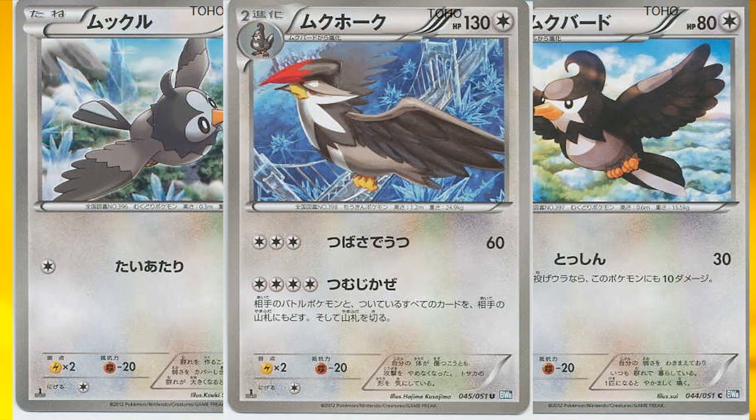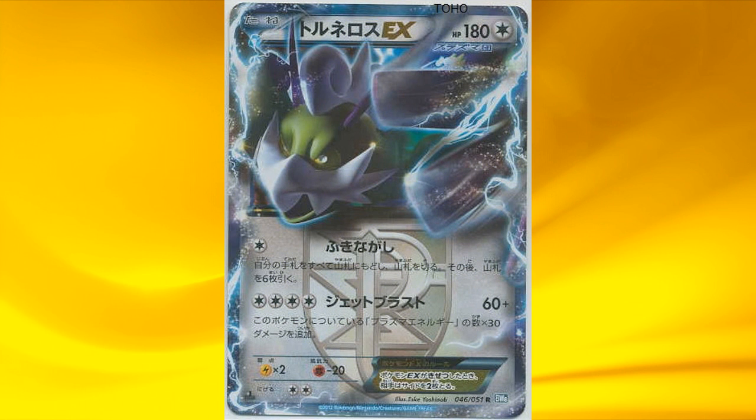Next is the Staraptor line, but I don't see any potential for this one. Then we have Tornadus EX. Its first attack reminds me of Cleffa from the HeartGold SoulSilver series. It's a basic Pokémon so you can actually use it — it only takes one energy, so it's great. It also has potential to deal lots of damage with its second attack, which deals 60 damage plus 30 more for each Plasma energy attached to it. So with 4 Plasma energies, you can deal a whole lot of damage.